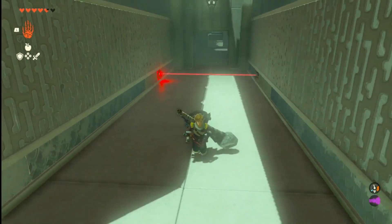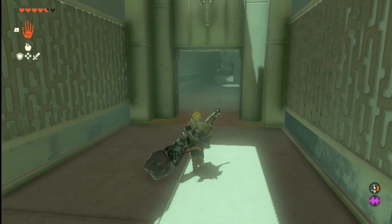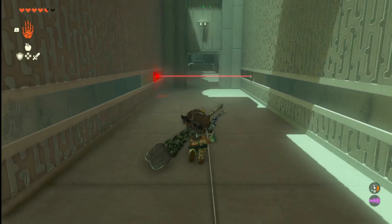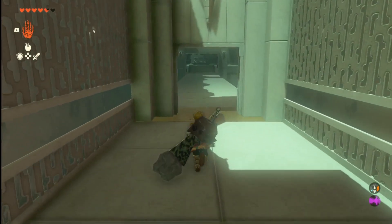Now we're going to the room on the other side where we're going to try to finish this place up. As soon as you go in, the door locks. You're going to have to jump over this guy. We're going to keep going. This door locks — here comes another, and we're going to have to duck under it. No problem.